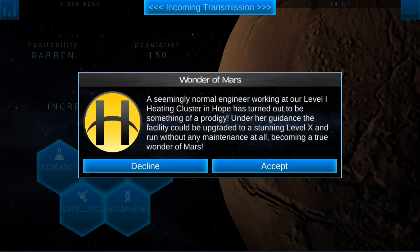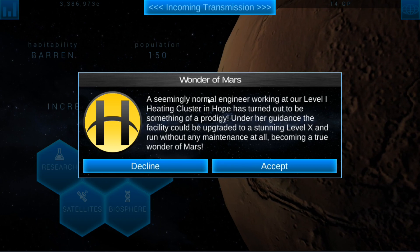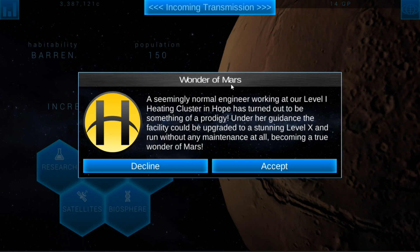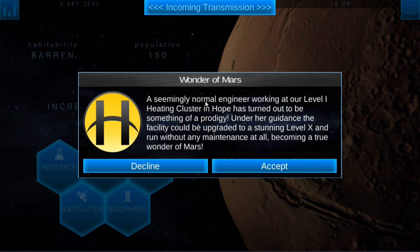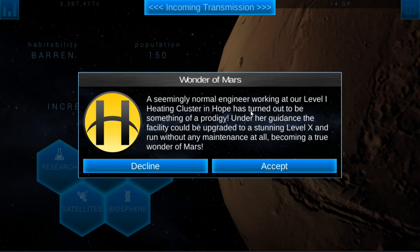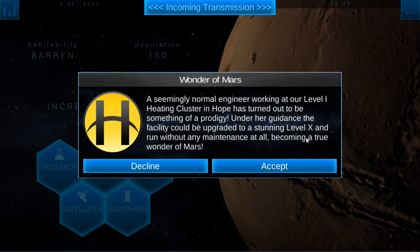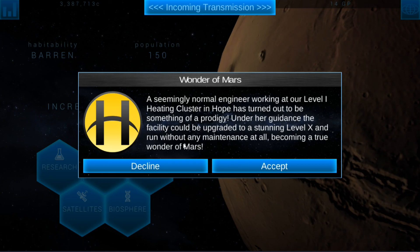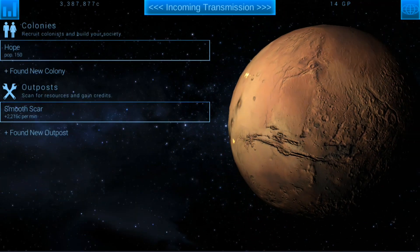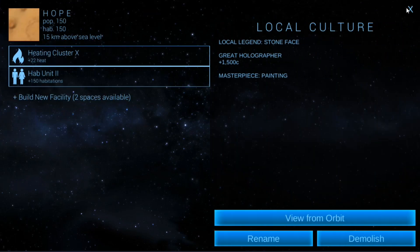Hello ladies and gentlemen and welcome back to Terra Genesis episode 3. We had collected about 3.3 million credits, and as soon as I loaded up the game, the Wonder of Mars event popped up. A seemingly normal engineer at our level 1 heating cluster in Hope has turned out to be a prodigy — under her guidance the facility could be upgraded to a stunning level 10 and run without maintenance, becoming a true wonder of Mars. We're going to accept that, which is awesome. That gives us plus 22 heat — so that's crazy.